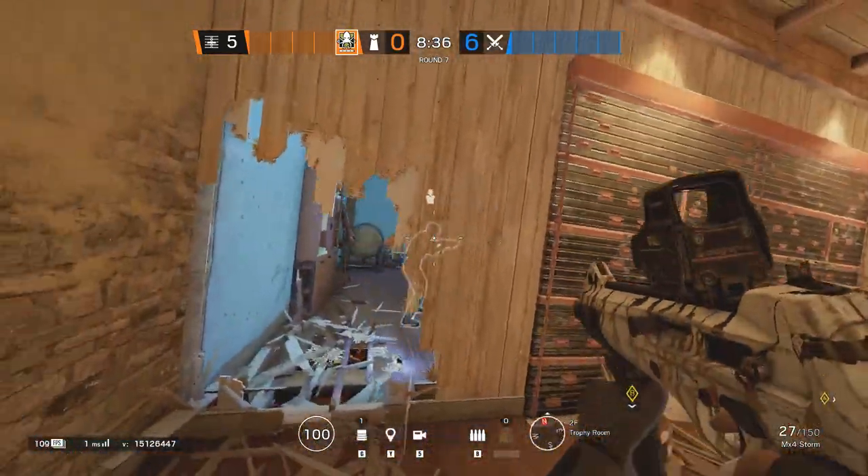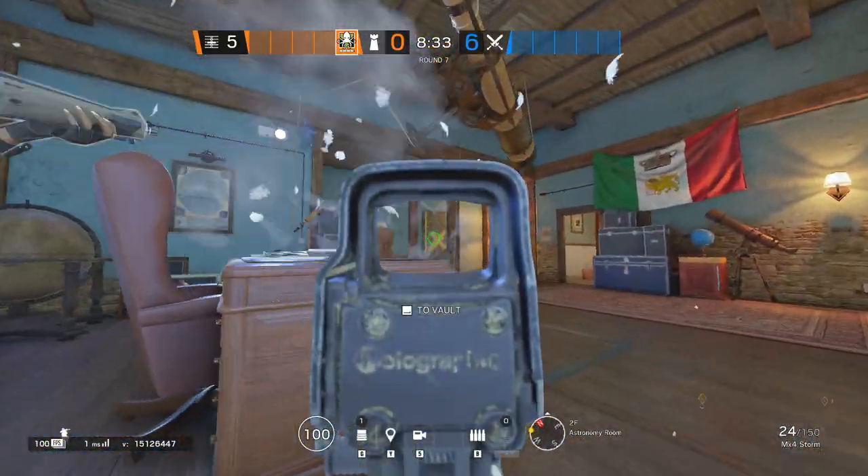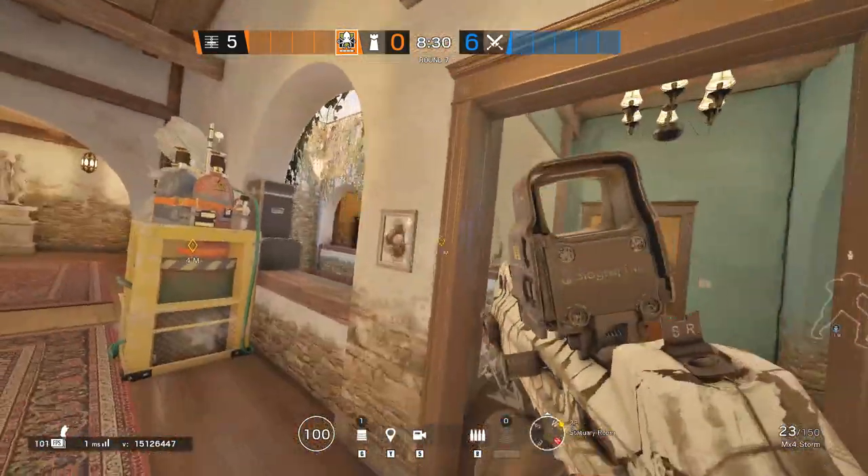A good idea for the late round is to have Clash contesting Astro and then having 2 defenders contesting the bedroom where the Alibi prisms are.